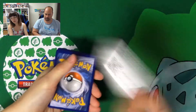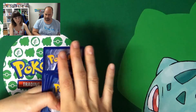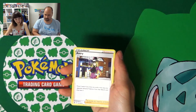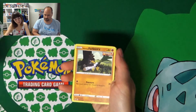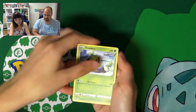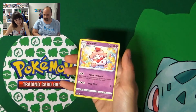And the coat card. We have Fighting Energy, Lady, Avery, Honey, Tower of Darkness, Galarian Farfetch'd, Druddigon, Sneasel, Grookey, Inkay Reverse — and Slowpoke.